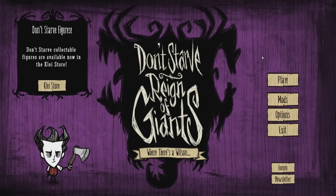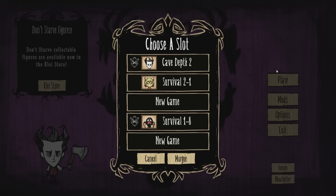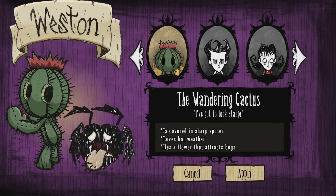Hey guys, welcome back to the Dark Star Mods Spotlight. Today I'm taking a look at a new character mod from Thundervolts, and the character we're looking at today is Weston the Wandering Cactus. Doesn't that art look beautiful? Like a spider with spiny thorns in his tongue. I think it looks amazing. He's got to look sharp. Weston is covered in sharp spines, he loves the hot weather, and he has a flower on his head that attracts bugs. I'm really excited to check him out, so I'm going to show off Weston in Reign of Giants.